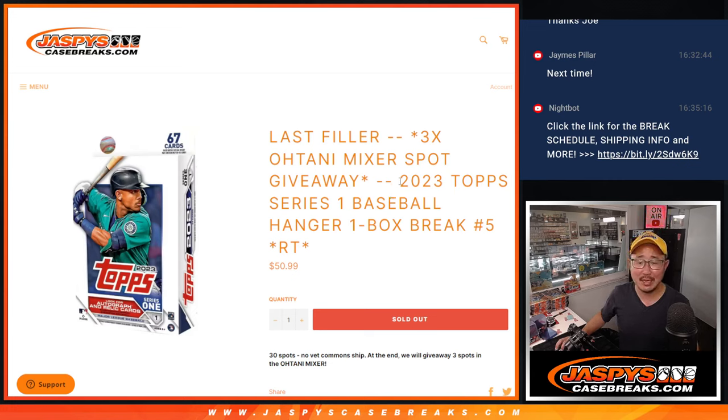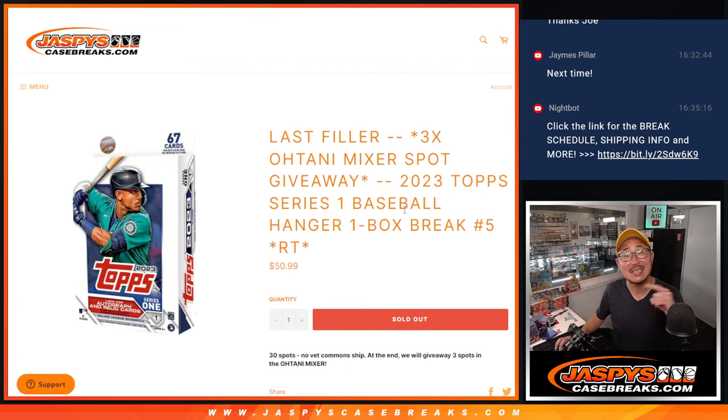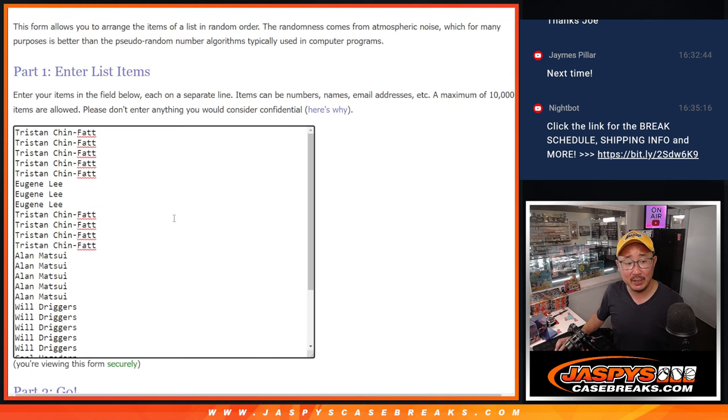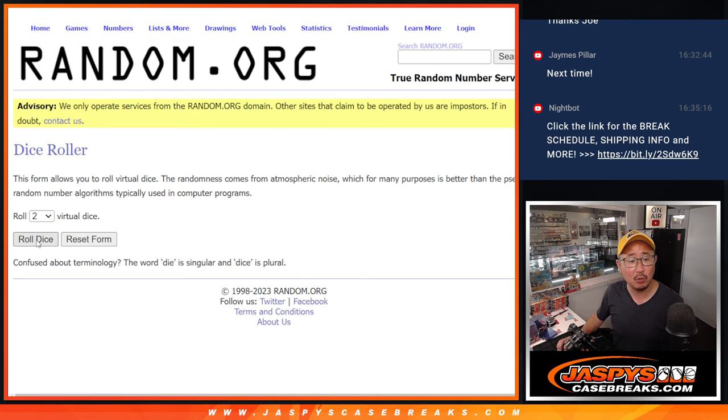Hi everyone, Joe for JazzbeescaseBreaks.com coming at you with a Series 1 baseball hanger box. Random team break number 5 and the last filler we've got to do to unlock that Otani mixer — that's coming up in the next video, ladies and gentlemen. But first, let's do the break. Big thanks to this group for making it happen. There are the teams right here. Let's roll it.